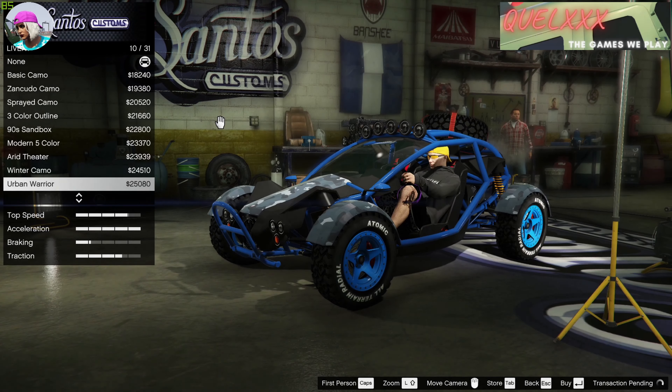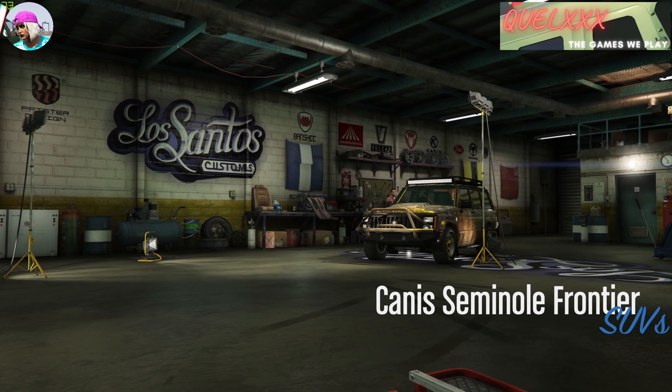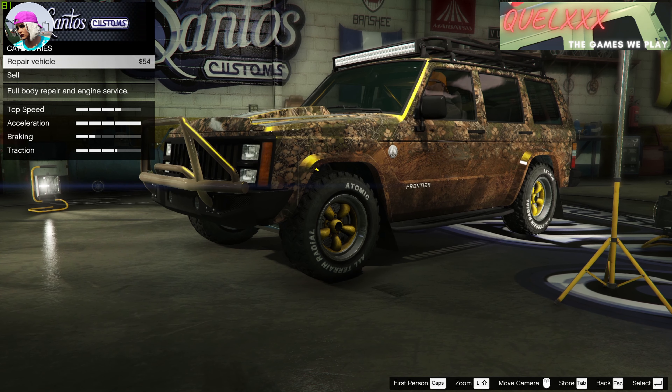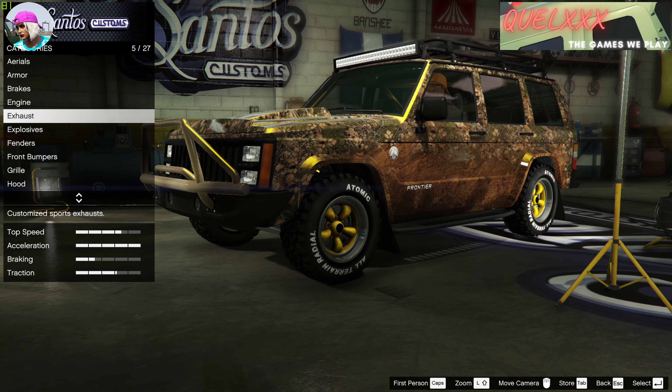The last one I want to show you today is using the Urban Warrior livery, and I'll be glitching this onto a vehicle that very few people will take notice of or have even heard of — that vehicle is the Seminole Frontier. You can buy it from Southern San Andreas, and the livery that we flip on will be the Forest Ranger. Once you have this livery on, no matter what colour you change, you don't see much of a difference — it's always that colour. I would say this livery is an acquired taste; it's either you like it or you don't. It just looks to me like a big mishmash of dead or fallen leaves on the forest floor.